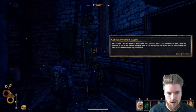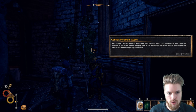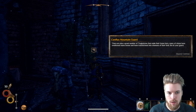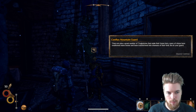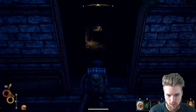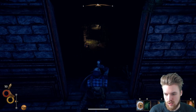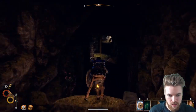The guard continues: 'The path ahead is a labyrinth and you may easily find yourself lost, but there are markers to guide you. Those who pay heed to the wisdom of the Blue Chamber's ancestors will have little trouble navigating these halls. There is also a great number of troglodytes that make their home here, many of whom have swallowed mana stones and been transformed into shamans of their kind. Be on your guard.' Now our body temperature is back to normal, we're no longer cold. I'm going to drink some tea to regain my mana before we head inside, light our lantern, and now we're ready to proceed.